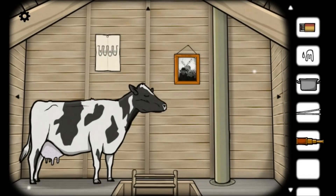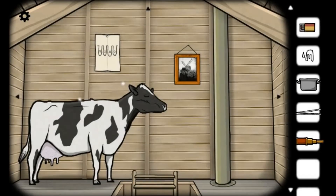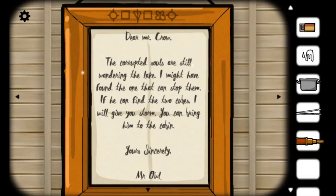Obviously I need a container to hold the milk in, and that equals a code. What do we got here? Hey, that's the old man from the boat, and that must be his wife. Dear Mr. Crow, the corrupted souls are still wandering the lake. I might have found the one that can stop them. If he can find the two cubes, I will give you Storm - you can bring him to the cabin. Yours sincerely, Mr. Owl.